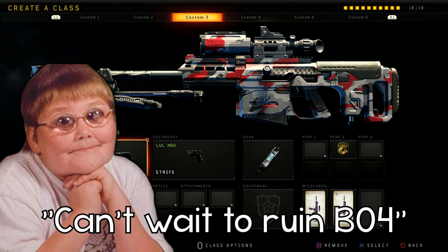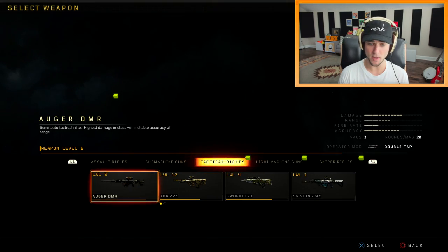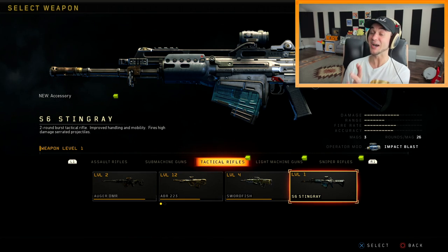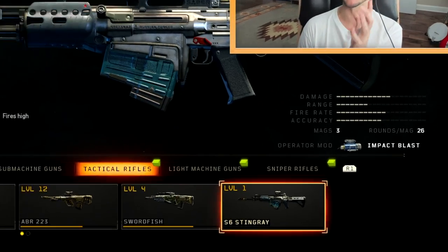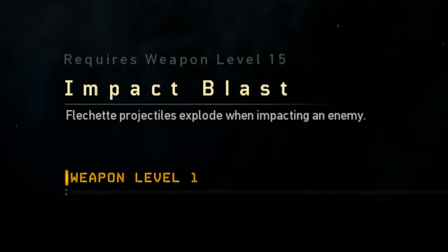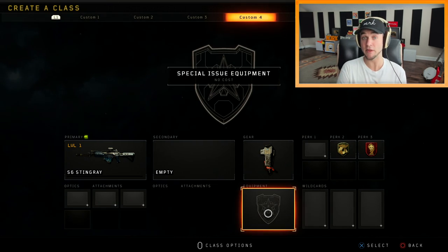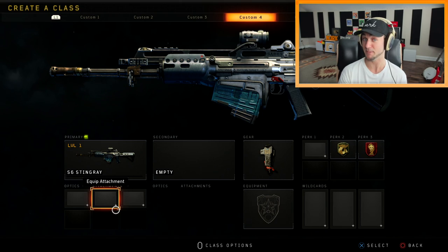We cannot wait to play Black Ops 4 with an overpowered gun. I think I'm gonna take off the current weapon and put the new rifle on. I won't have any attachments for it yet, but this is the operator mod that apparently makes it so OP — it's called Impact Blast. Flechette projectiles explode when impacting an enemy. I feel like I should go into a private match, put all the attachments on the gun to see how powerful it can get, then play online to unlock some attachments.